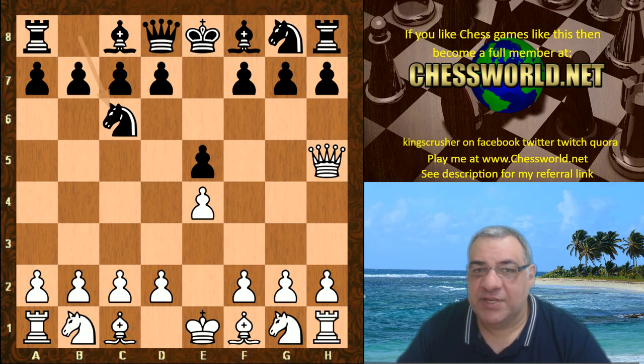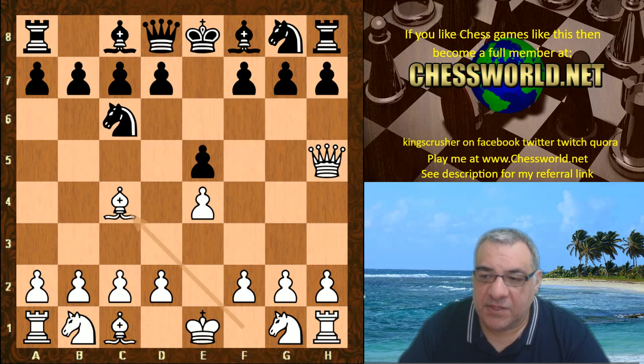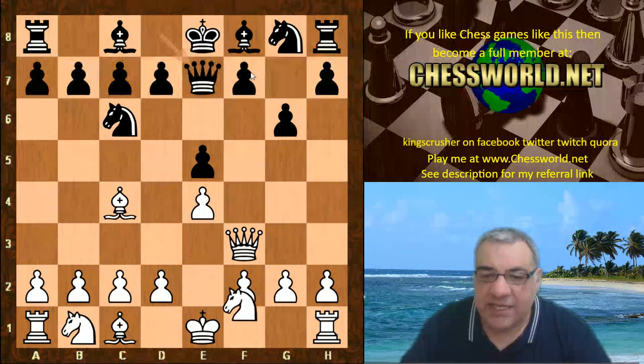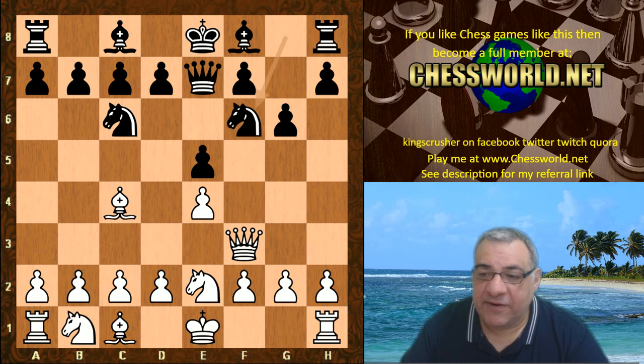Usually the punishment is tempo-gaining on the Queen, but Bishop c4 does kind of encourage Black to play g6. Queen f3 again threatens mate, so that's parried, and now Ne2 takes out much of the downside of the Queen being on f3 - really without the tempo gain. It's not a bad position to get the opponent out of book.